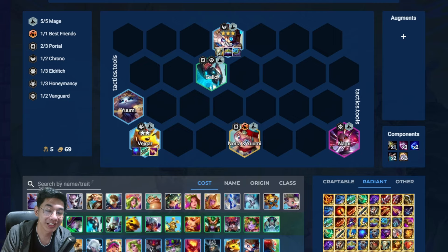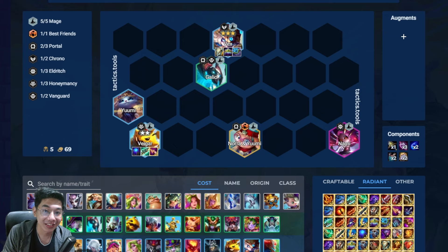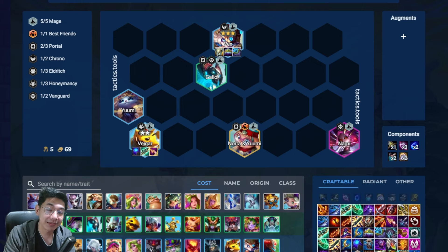A lot of people have been having a hard time with the Warwick comp shown a few days ago for Towers Trials Chaos Mode. So in this video, it's going to be a much easier to execute comp — a Veigar 2 comp — and it's going to net you a lot of points. My name is Gids and in this video, we're going to be doing a tutorial and guide for the Veigar comp on Towers Trials Chaos Mode.